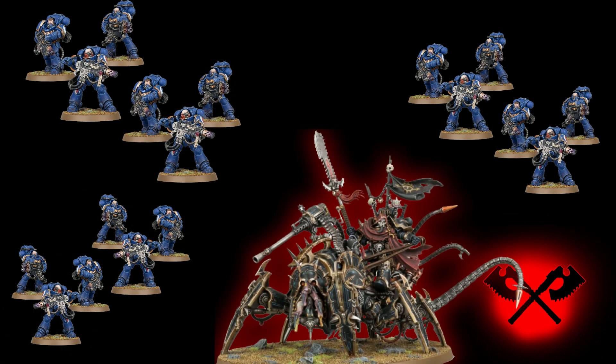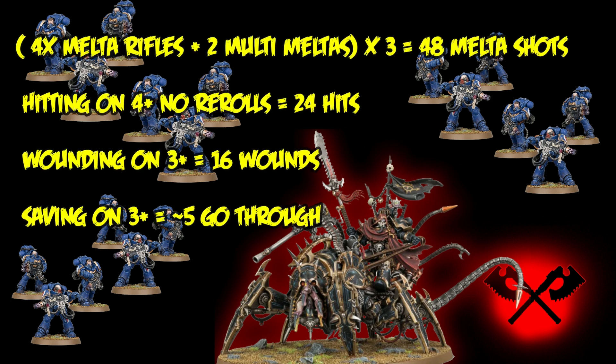Let's say your opponent has three squads of six Eradicators, each with four melta rifles and two multi-melters. They're not quite at melta range, but that's still a lot of melty goodness to shoot — 48 melta shots in total. Because of Illusory Supplication, and assuming the Disco is no longer protected by Look Out Sir, only 24 of those will hit mathematically, due to no re-rolls and ones to threes missing.